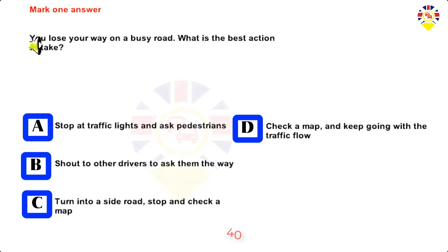Mark one answer. You lose your way on a busy road. What is the best action to take? Stop at traffic lights and ask pedestrians, shout to other drivers to ask them the way, turn into a side road and stop and check a map, or check a map and keep going with the traffic flow. Answer: Turn into a side road, stop and check a map.